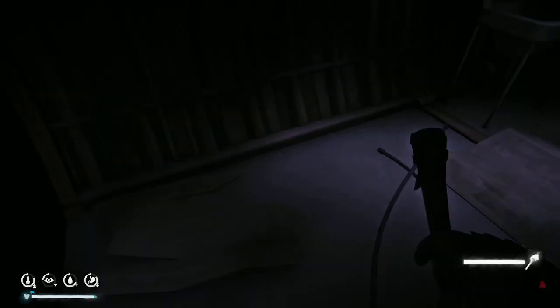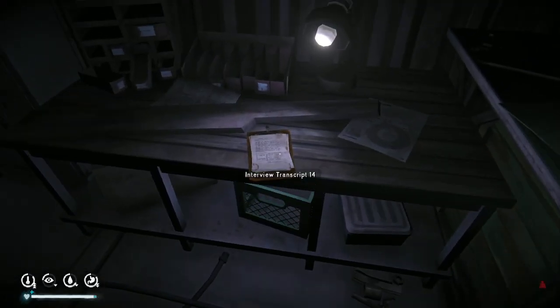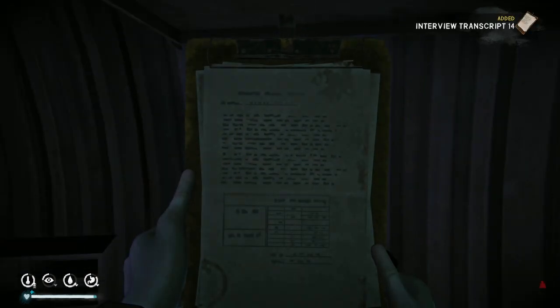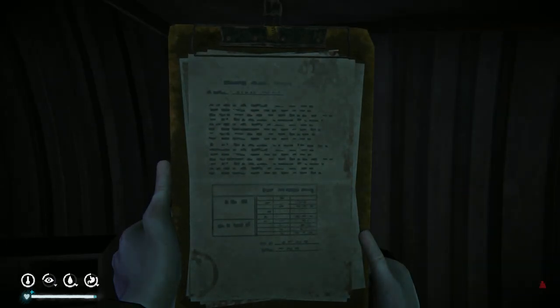Let's go through and loot the containers first before we light that torch - save it. Going to skip through this, I've already done this stuff before. Interviewing patient 7 - can you escape out of it or do you have to go through it? I'm used to Baldur's Gate 3 where you can just hit the space bar and skip dialogue. Okay, I'll get some coffee, be right back.